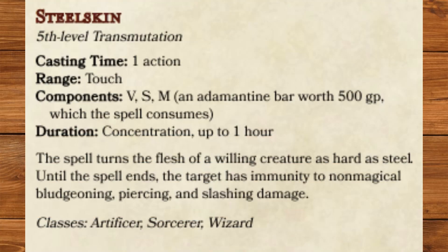Steel Skin, fifth level Transmutation. The spell turns the flesh of a willing creature as hard as steel. Until the spell ends, the target has immunity to non-magical bludgeoning, piercing, and slashing damage. It's Stoneskin but better — what do you want?